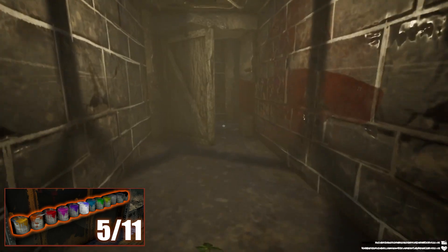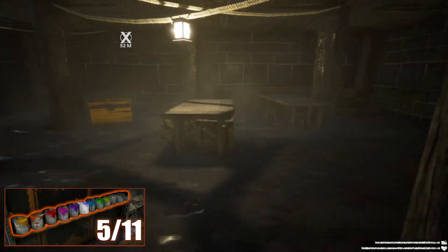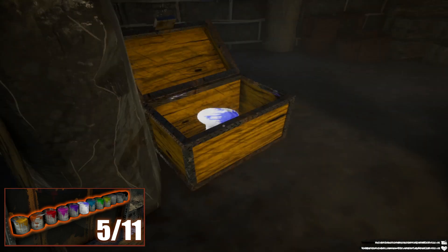Go through it and wait for the guard to pass. Then keep going to the left, and again to the left will be another room with a chest. Inside there will be your bucket.